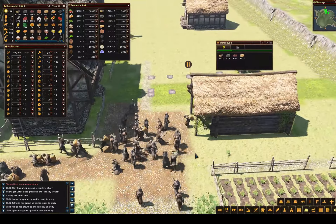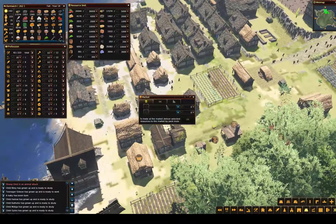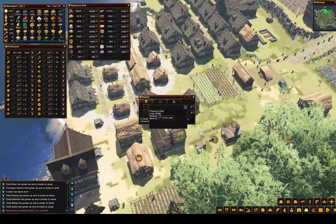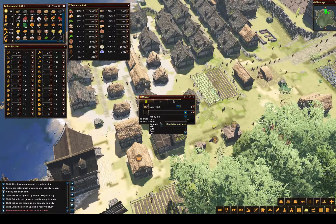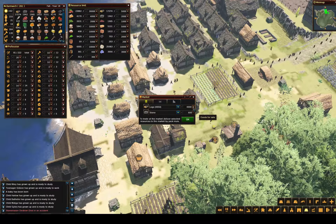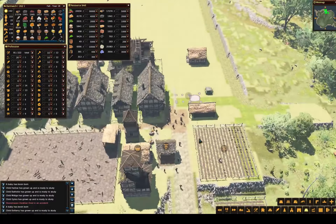I think everybody's going in there for stone. I want to see. We have goods for sale — logs — and we want stone. So what happens? 4,000 logs for only 600 stone? Really? Interesting.